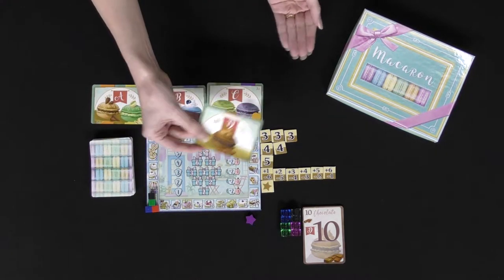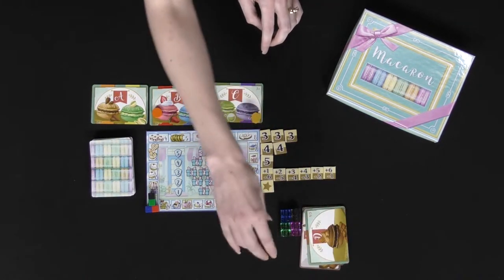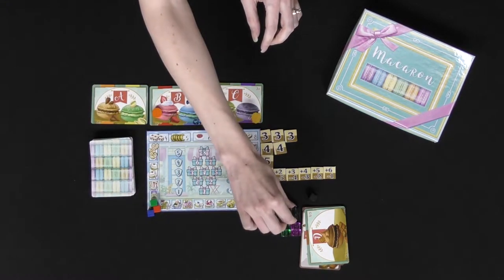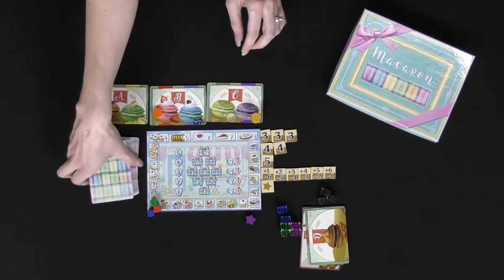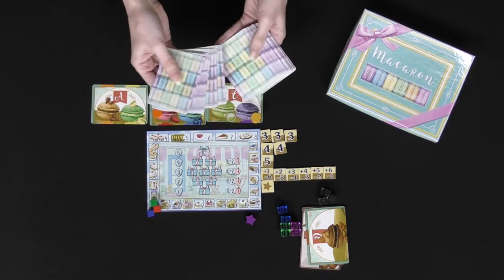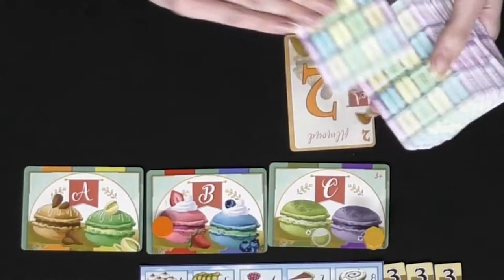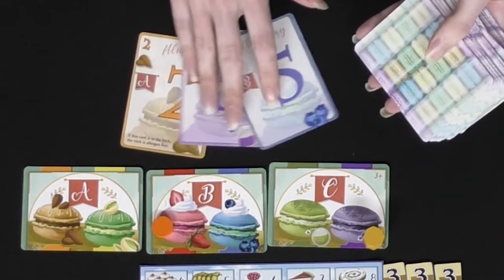So if you're playing with 3 players, you play with these 3 cards here, get rid of that one, take out one of these cubes for that 4th player, and start by shuffling and dealing out 13 cards to each player. Players will have their hand and be able to view all of them to themselves.